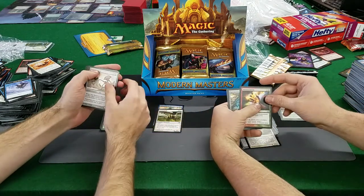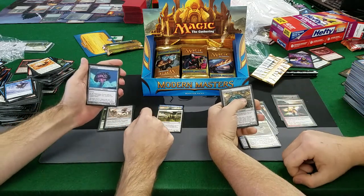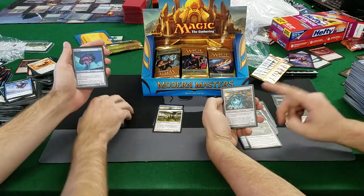Manamorphose — $7, very nice, and going up. Esperzoa — Esperzoa is getting close but it's not there yet. Apocryphal... let's keep going.